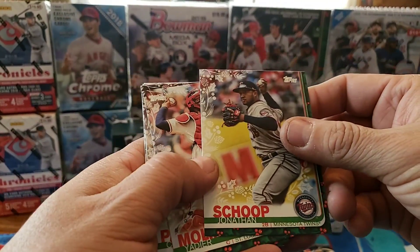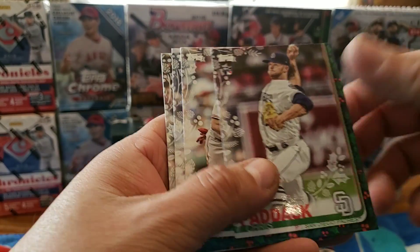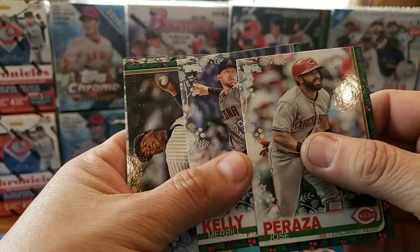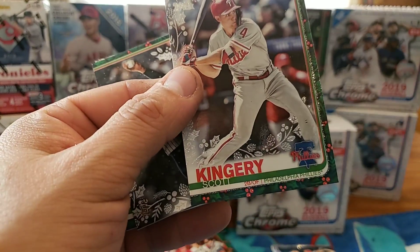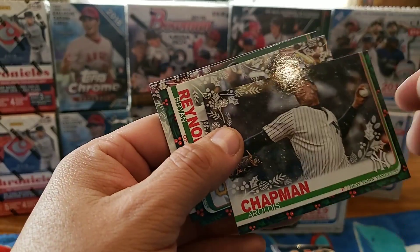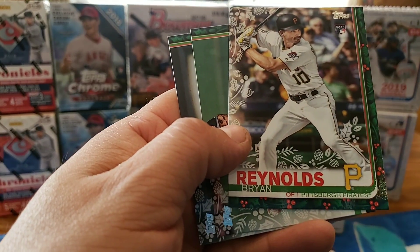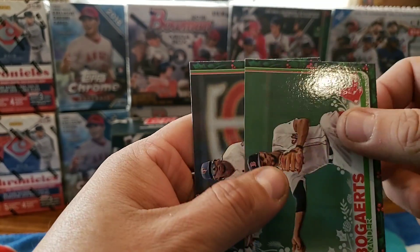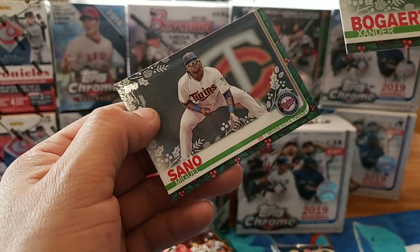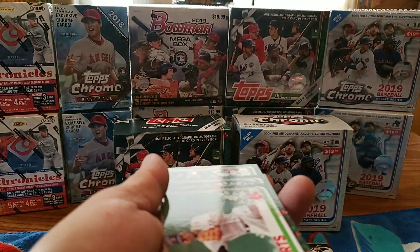Jonathan Shoup, Yadir Molina, Chris Paddock rookie - that's a decent one - Jose Peraza, Merrill Kelly, Scott Kingery. And there's one of those metallic snowflakes - a metallic garland. Aroles Chapman, and there's another decent rookie: Brian Reynolds, who was one of the top leaders for batting average. Xander Bogaerts - we were looking for him earlier - he didn't hear quite as much from.